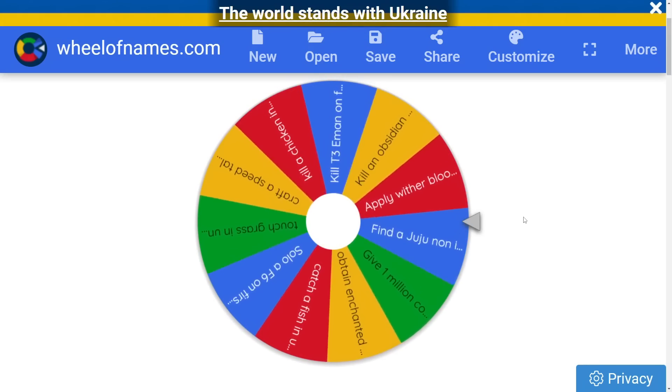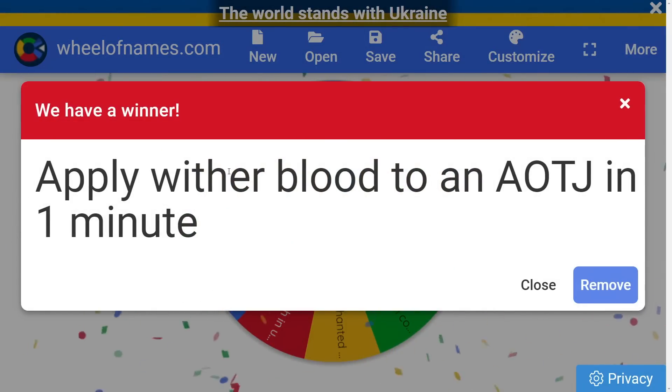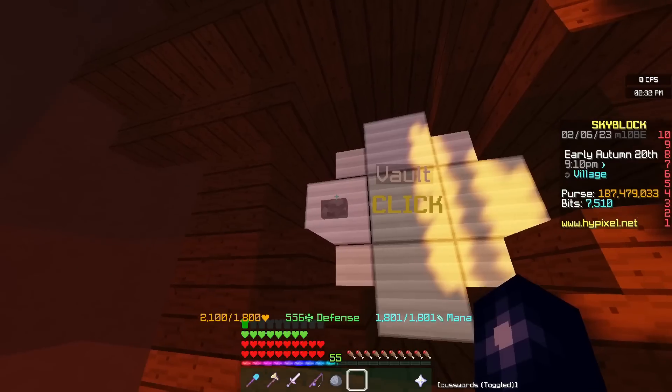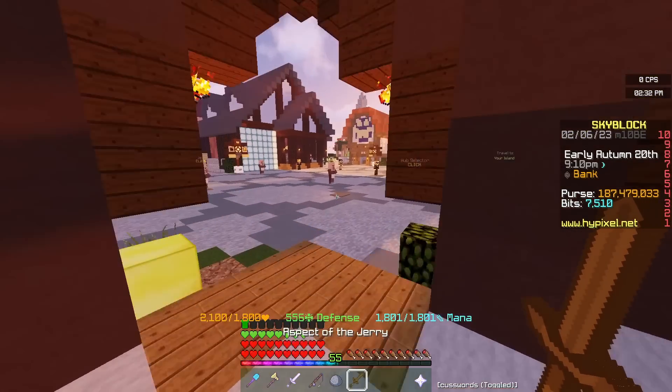Oh my god, is this going to be find a juke? No it's not. What is this? Apply wither blood to an AOTJ in one minute. Our timer starts now. Let me let you in on a little secret — I've been waiting for this moment my whole life. I have a stash of Aspects of the Jerry in my vault.